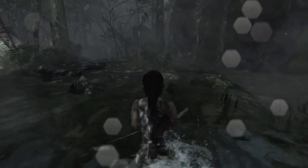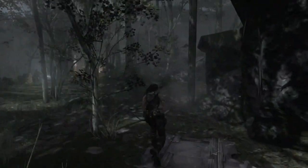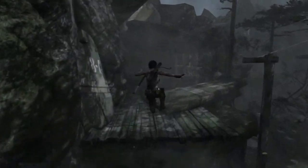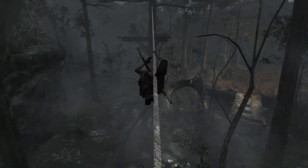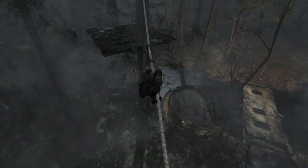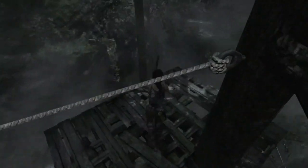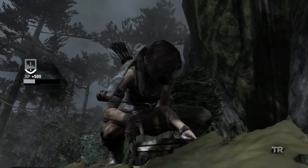Cross through the water and watch out for the guards. Hop up here and jump across and climb up this rope. When you get to the platform, you're going to want to jump to your left onto the cliff. There, you will find the third and final relic for this zone.